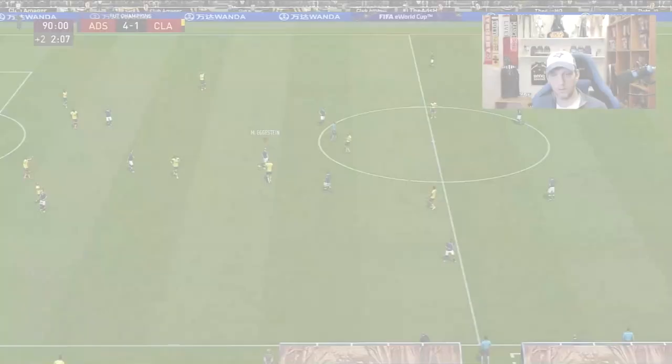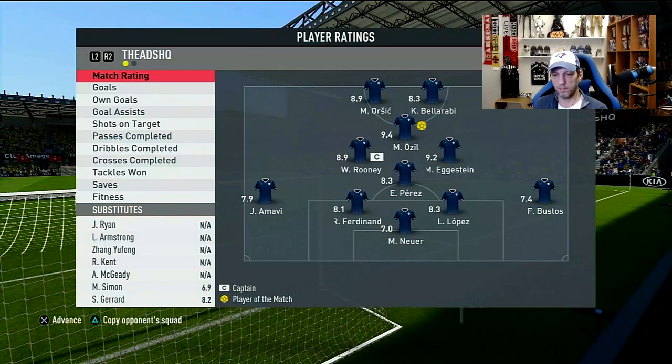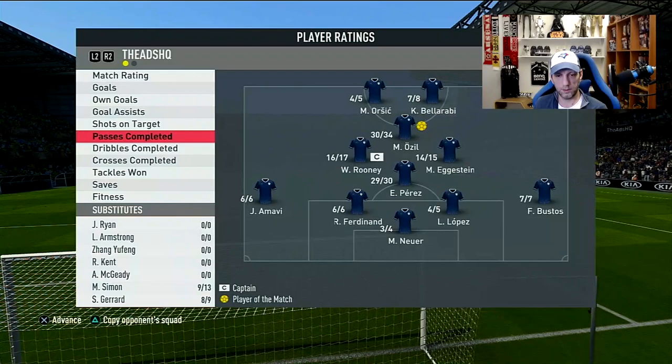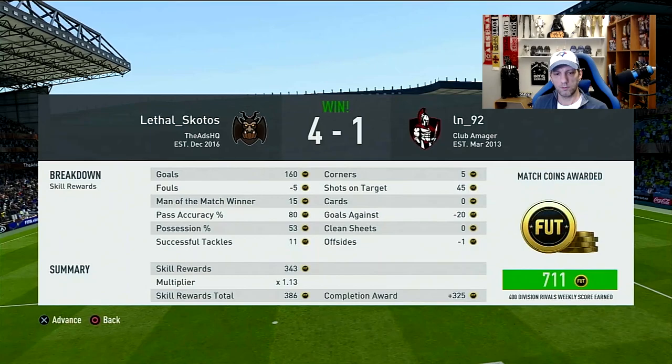We win 4-1. Playing the same position, Eggstein earns a 9.2 rating. With the Deadeye chem style this game, he had one goal and no assists, 4-5 shots, 14-15 passes, 14-22 dribbles, 2 failed tackles, and no stamina issues. Another good game by him. Now I'll switch the chem style and play him in a different position.